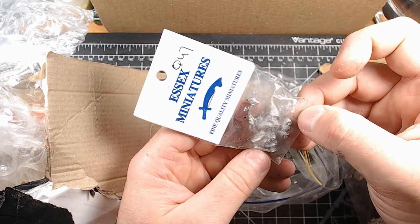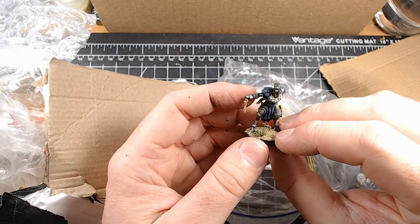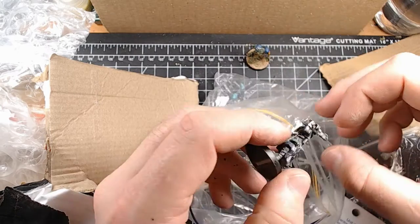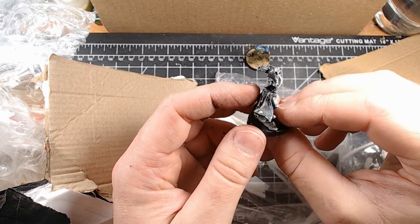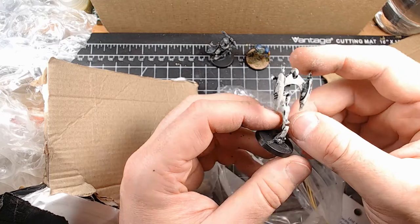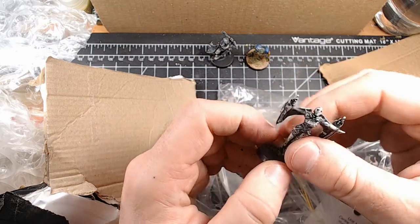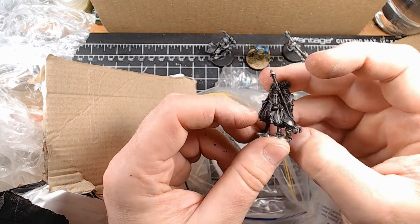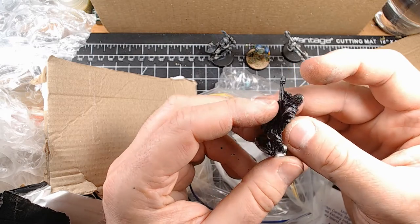Essex miniatures. It's the one-armed — I don't even know what I'm looking at. Very cute. Very nice. I also don't know where this sculpt is from. It looks like there should be something there. Also missing an arm. The Rockatress, with a bunch of mysteries. This guy's big — he's a big chunky boy. Interesting. I've never seen this before.